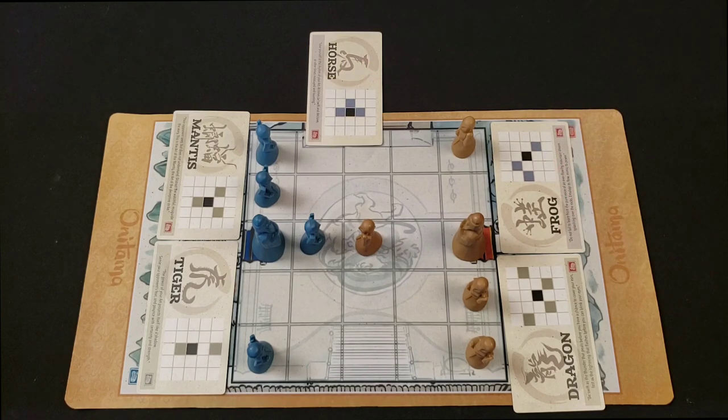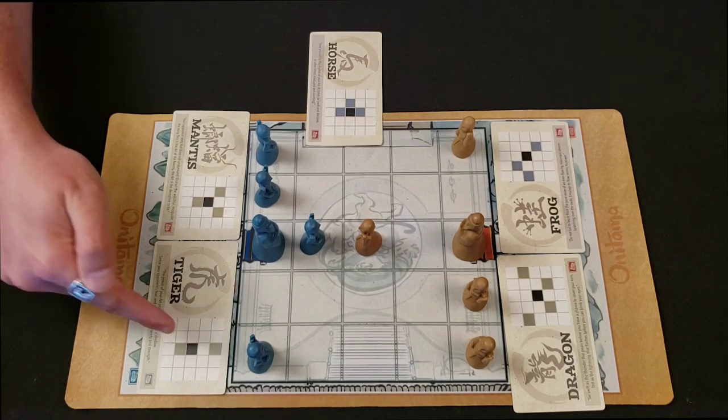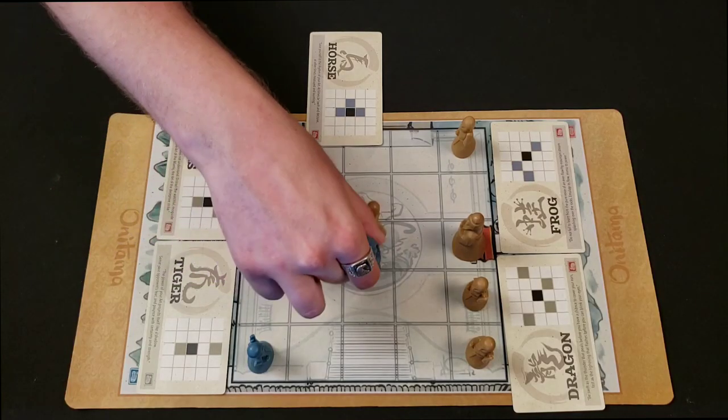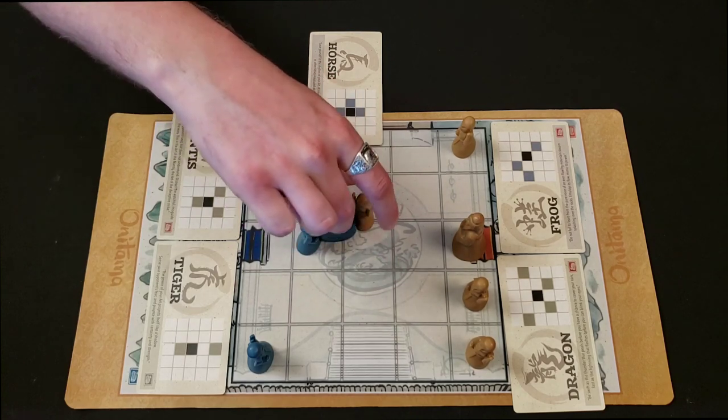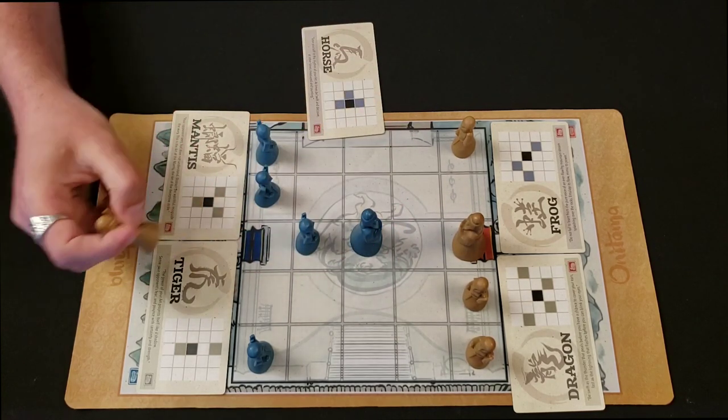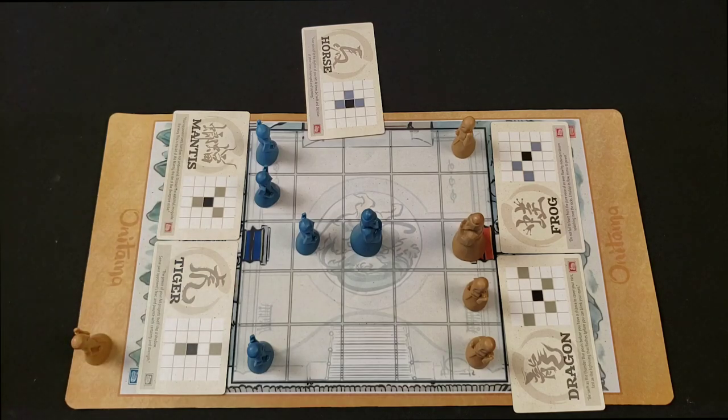I think you might have missed something there, buddy. Can I just use this tiger here to hop on over and capture your piece? Yeah, you can actually. Your pieces don't block your movement. Good catch. Thanks, I thought so too. Okay, sit him back in the middle. And where do I put this? Just sit him over here? Yeah, that works.